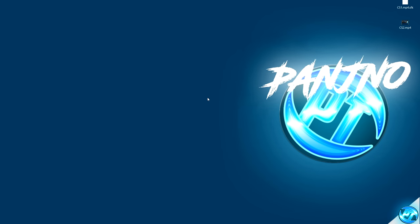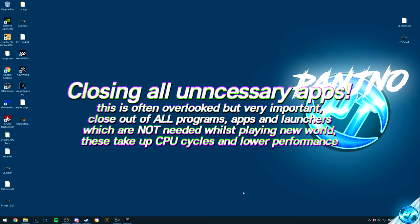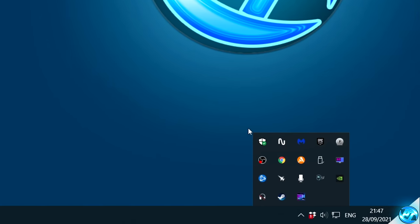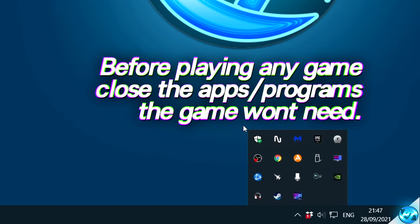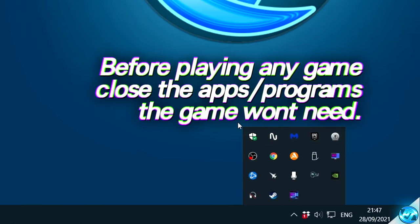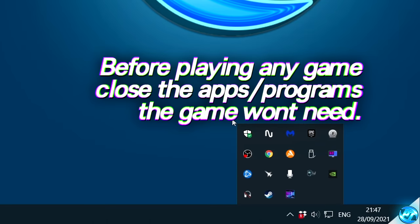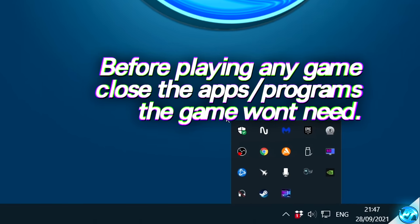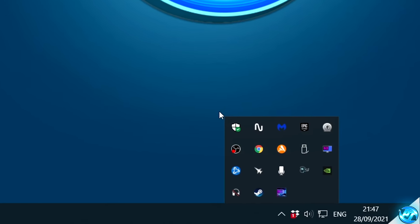This next optimization should be applied for every single game you play on your system regardless of whether it's demanding or not. Navigate to the bottom right-hand side and click on the small app arrow to bring up your task icon tray. Before playing any game — especially New World, which is slightly more CPU intensive — it's incredibly important to close out of any and all programs you're not going to need while playing. Every single program running on your system is taking up valuable CPU cycles and resources in the background, so the less apps you have running, the better your game will run.